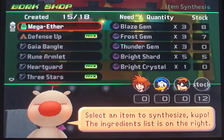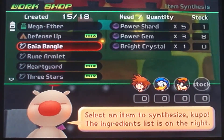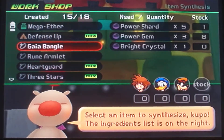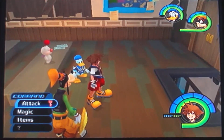Thunder gem, bright crystal, bright crystal, and power shards. We need power shards too, and thunder gems. So: thunder gems, bright crystals, and power shards.